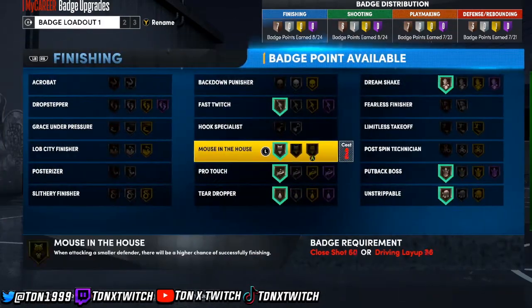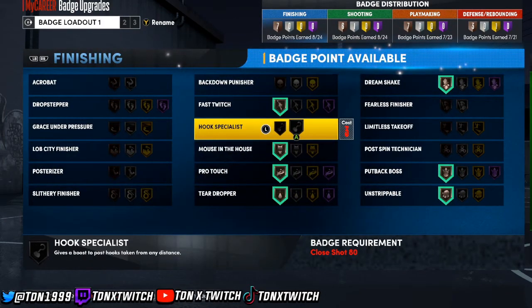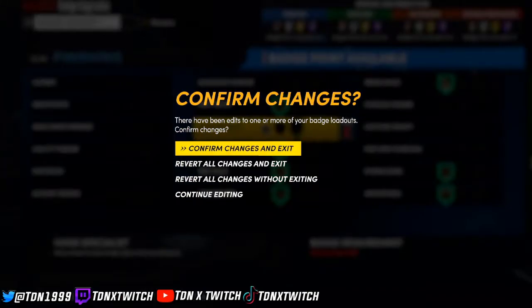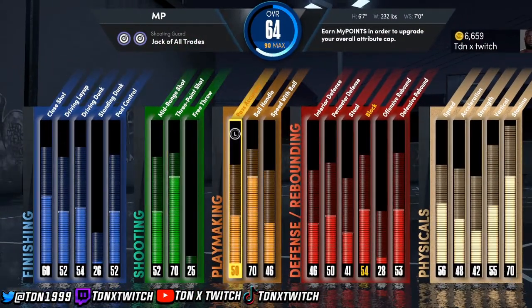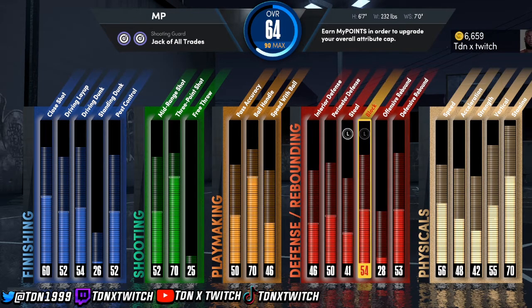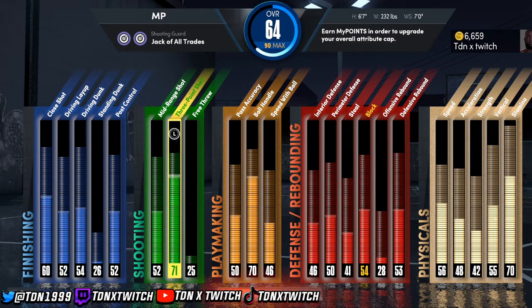Thank you guys for watching. After I upgrade I'll show you guys the attributes and stuff. Right now he's a 64 overall, six foot seven, seven foot wingspan, 232 pounds — Jack of All Trades shooting guard. You can also make this build as a small forward or power forward, you just gotta do the same thing on each position. Like and subscribe if you're new — we are out, peace.